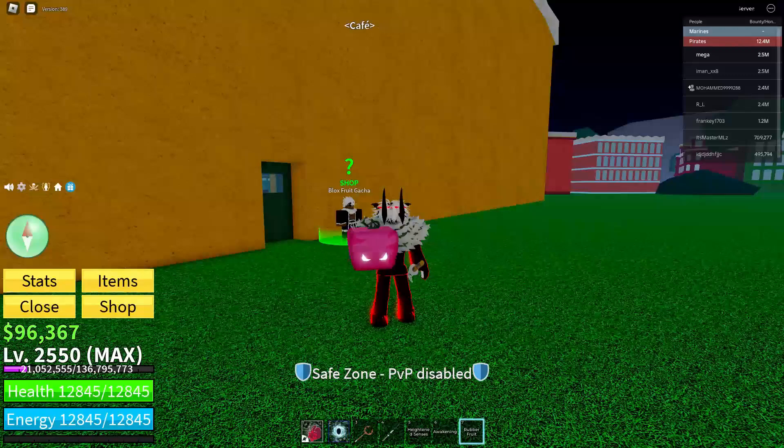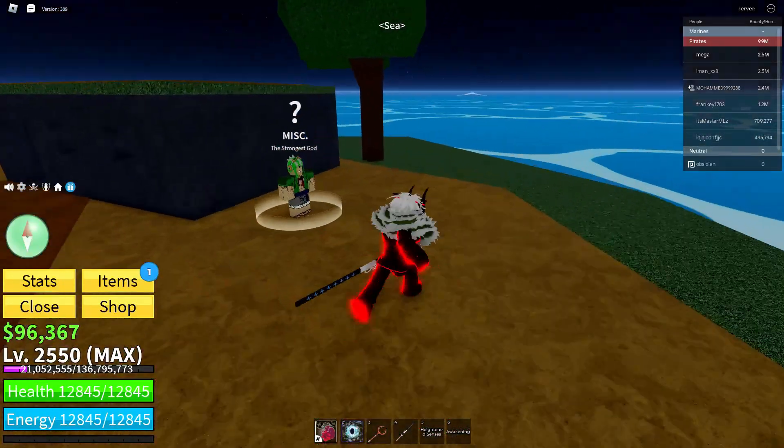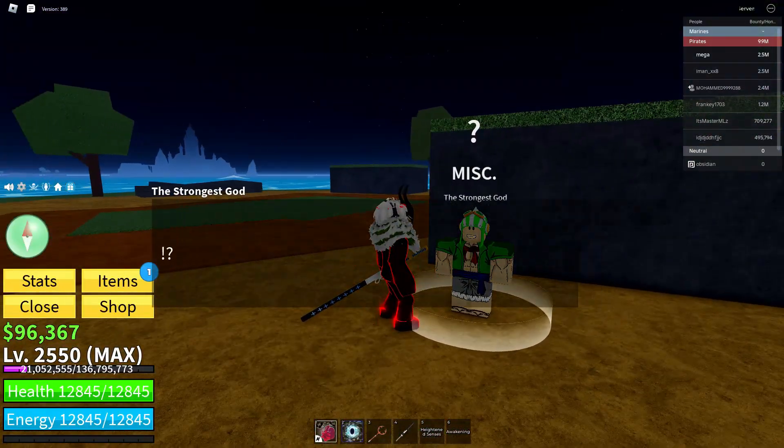To get Kabocha, you need 1500 fragments. Go to Remote Island, and once you're here you can buy it from this guy, and boom — you now have it.